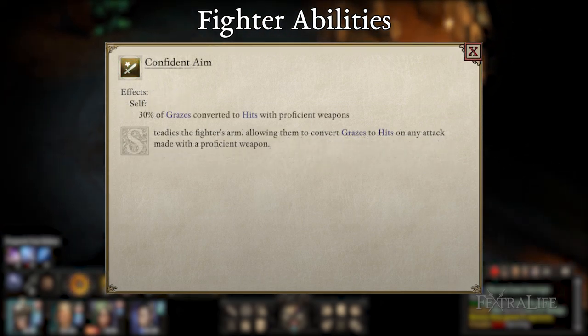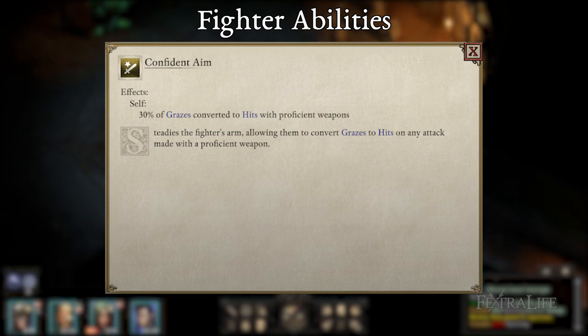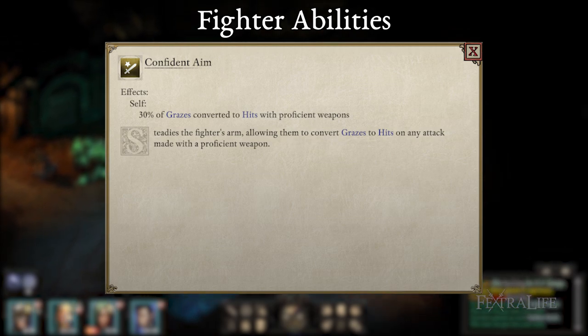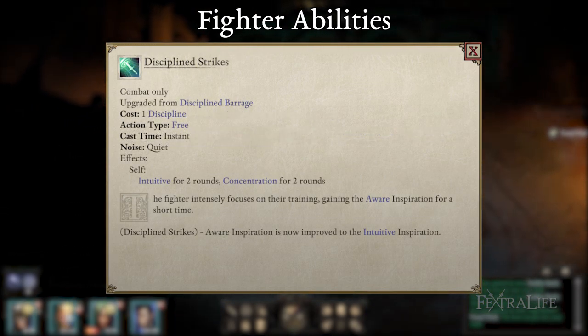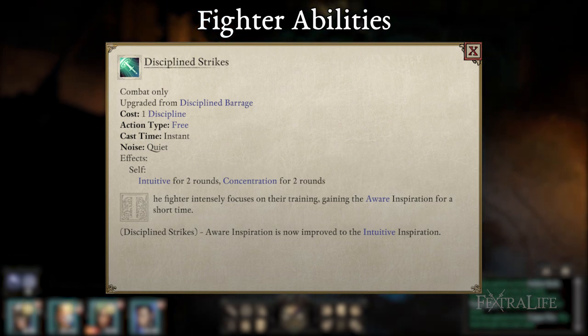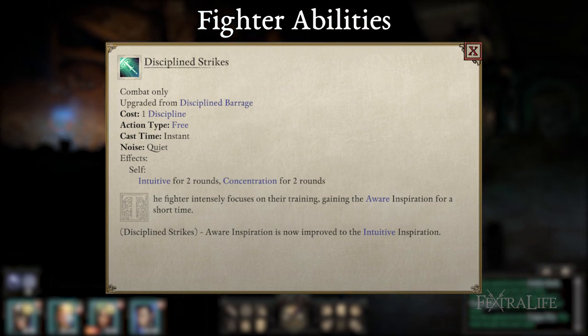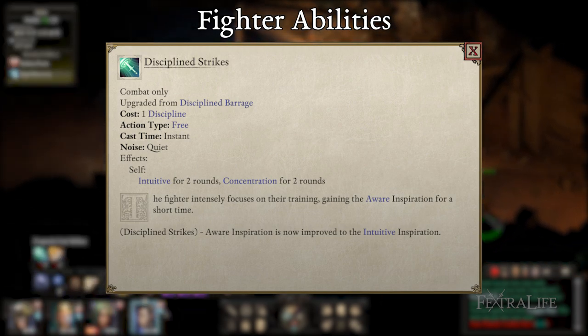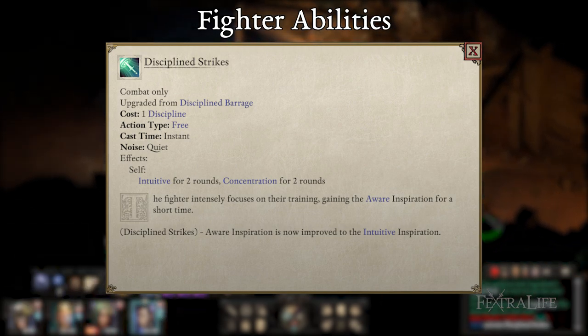Confident Aim is a passive that also helps convert grazes to hits, but only with proficient weapons. It does help with your overall damage output, particularly on harder difficulties. Discipline Strikes, an upgrade of Discipline Barrage, increases the likelihood that you will crit by 25%, which helps increase overall damage. Because your scepters need crits to be more effective, this is a better choice than Tactical Barrage.